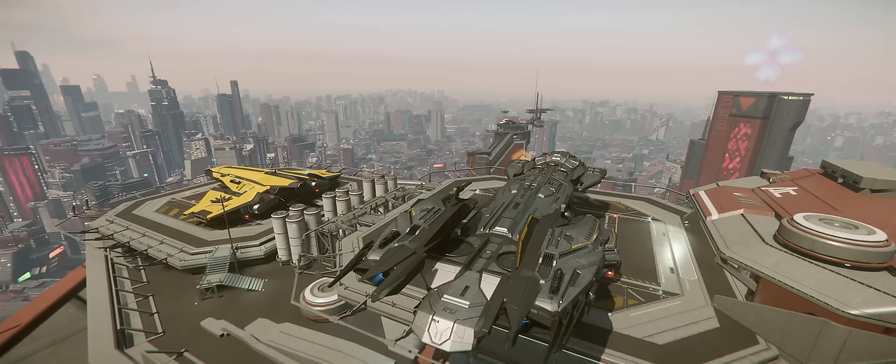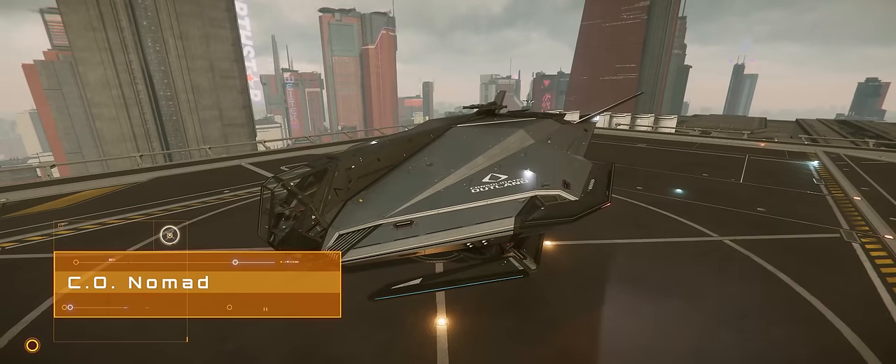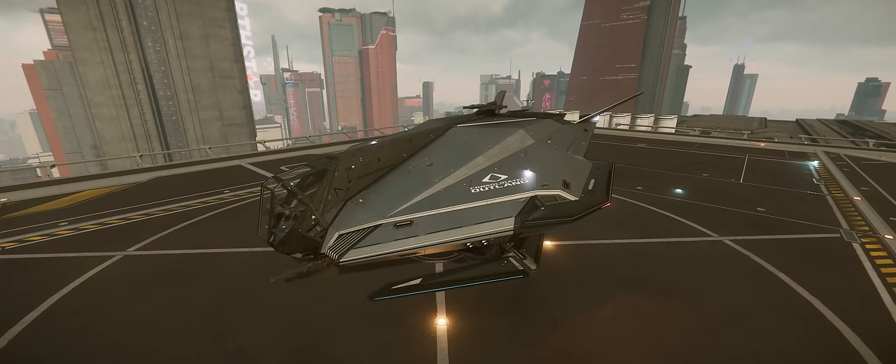But without further ado, we're going to take a look at each of the ships on this list. First up, we've got the Consolidated Outland Nomad. It'll set you back just over 950k from New Deal at Lawville.